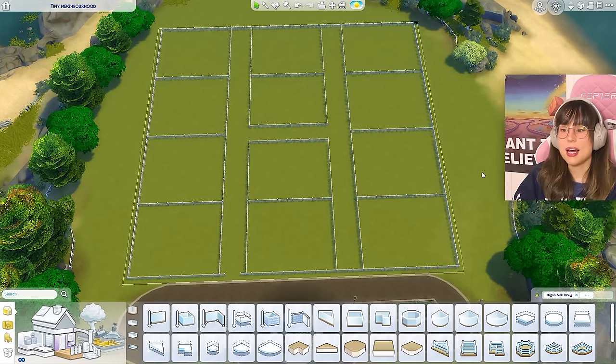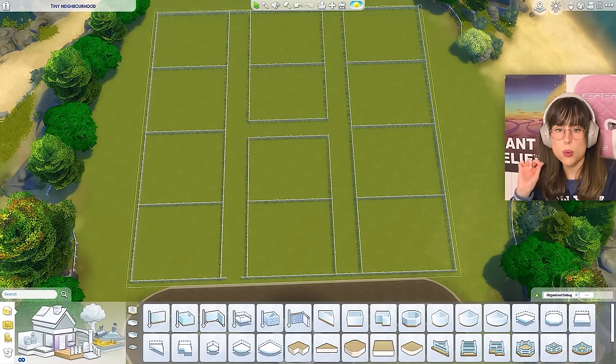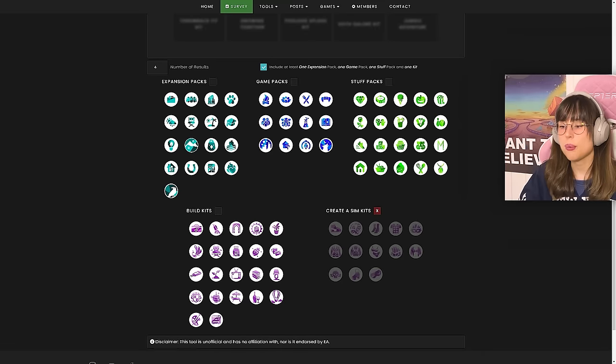Alright, so we're going to make 12 tiny houses with randomly assigned packs. To choose packs, I'm going to use James Turner's random pack generator. I'm not going to use Castaway Stories — what are we supposed to do with that? Not only are we randomly generating the packs, we're also going to randomly generate how many people will live in each tiny house.